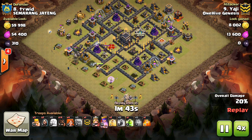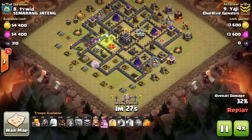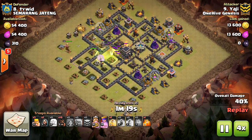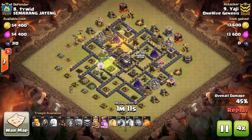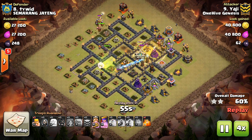Typically you want to bring max Hogs or max Valks. The reason is that these max troops do more DPS and have more hit points than your regular troops. However, the Golem has more hit points, but really the extra DPS it does is negligible because it does so little anyway.